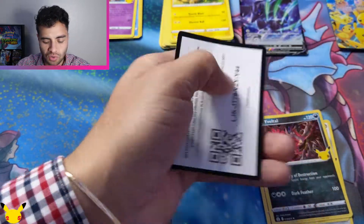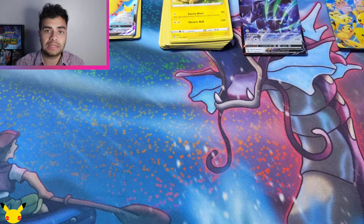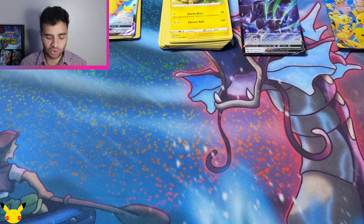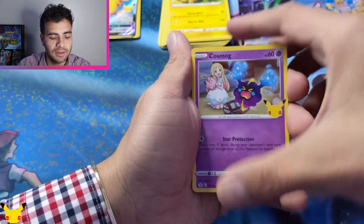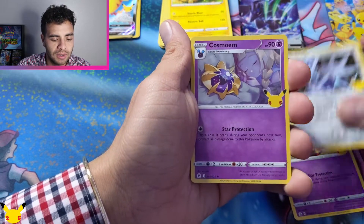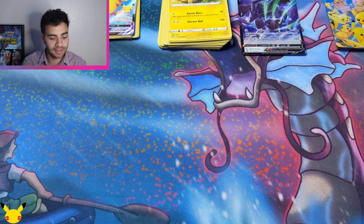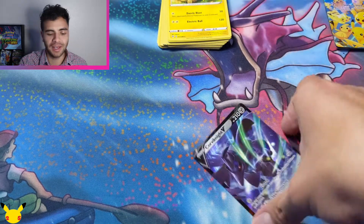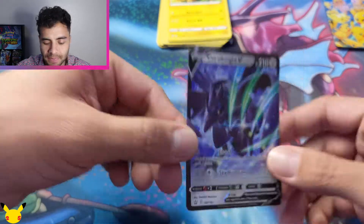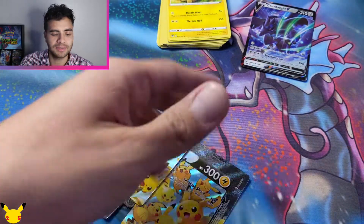A surfing Pikachu — wow. We're going zeros in these Celebrations. Ouch. Give me one of the top three right here. Cosmo, Yoga, Zamazenta — we actually got nothing in these Celebrations. What are the odds of that? The only good thing we have is the Corviknight V, guys. But hey, I'll take it because all I wanted was these four promos right here and the big box right here.